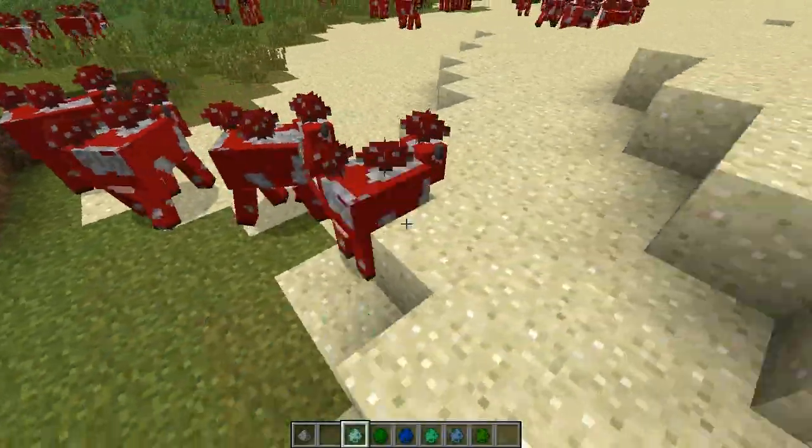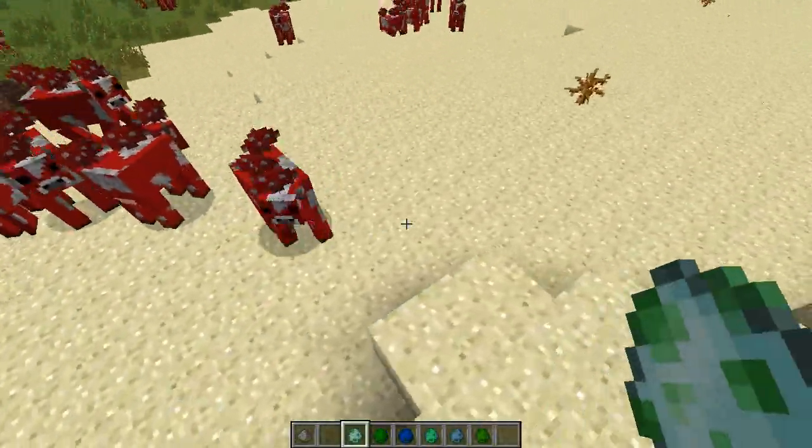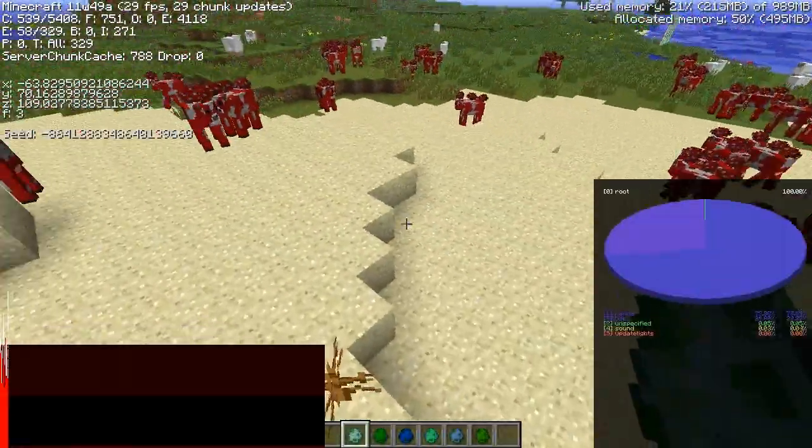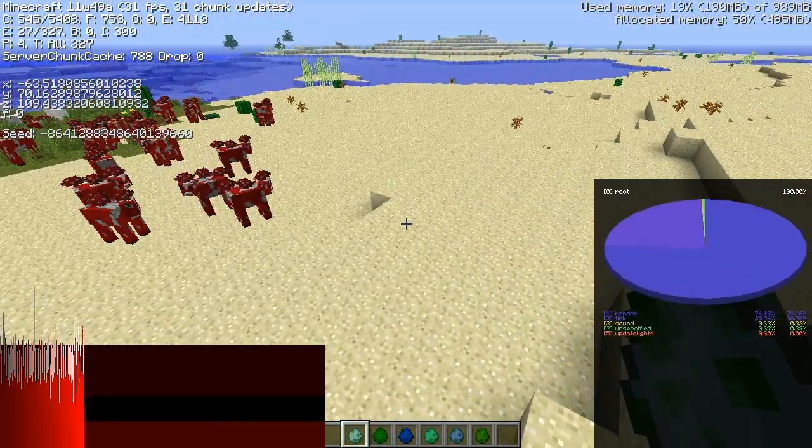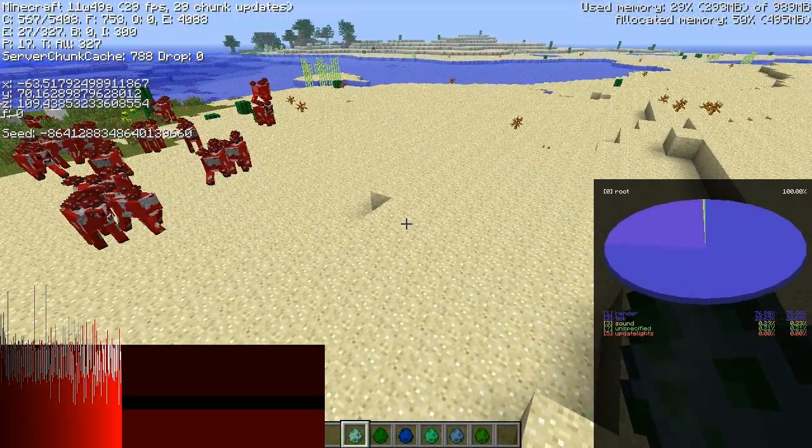They're ready to make some mushroom stew for us. And if you hit F3, it'll actually tell you how many are there — like 27 out of 300 and something like that.